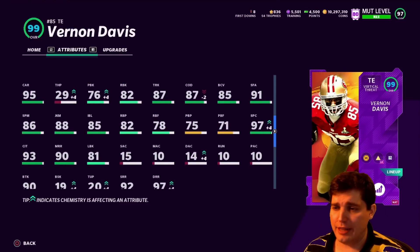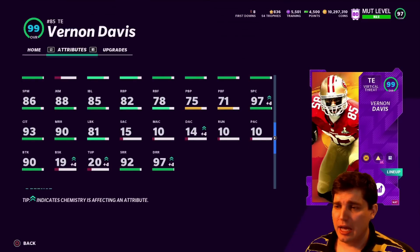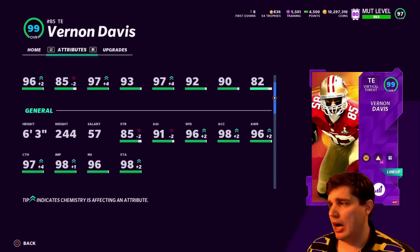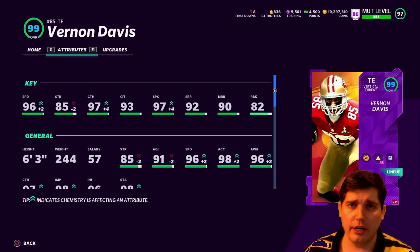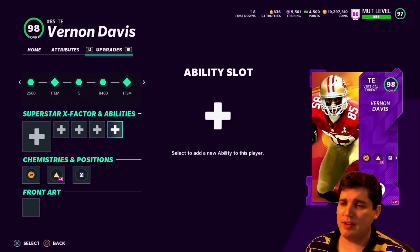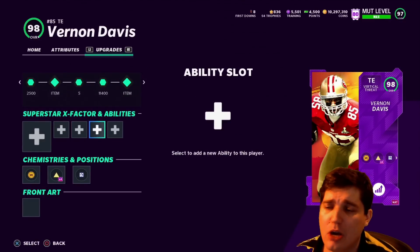Vernon Davis — I do like the card. I think he cuts well on routes. He gets 90 at every single route running threshold for medium, short, deep. Deep's at 97 there. Break tackle at 90. So a reliable target, and that's kind of what you want at tight end. I didn't throw anything on him — no matchup nightmares, no route chems, nothing at all.